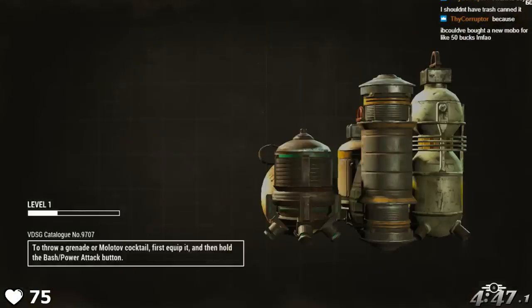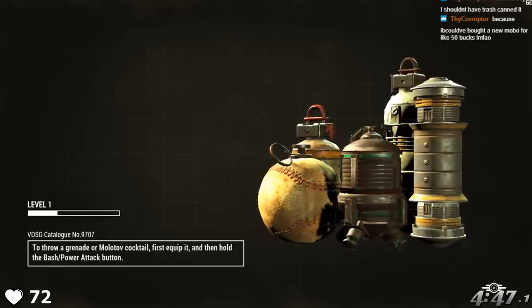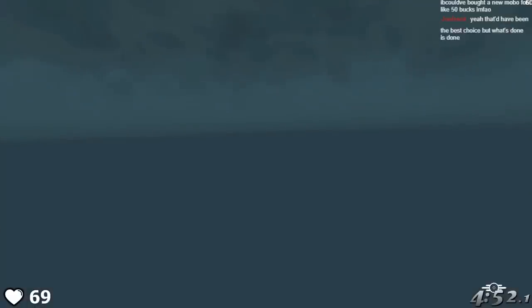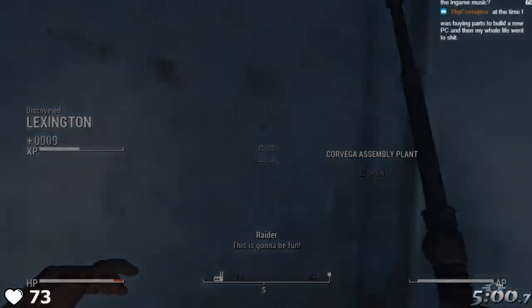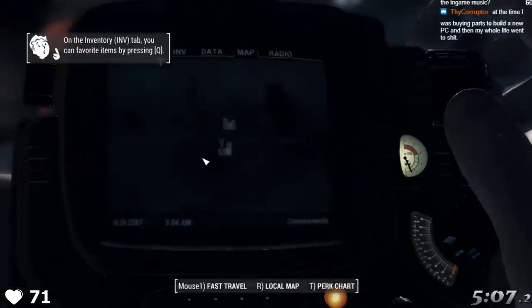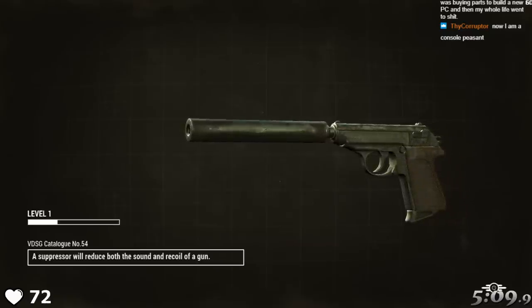When this punchwarp interrupt is successfully performed, it will cause us to load in at the Corvega assembly plant. If you're familiar with the USS Constitution quest, you'll know that we have to repair the ship in order to help Ironsides and company return the ship to the Atlantic Ocean. The final item we need to repair the ship are FLL-3 turbopump bearings, which spawn inside of the assembly plant. By getting the bearings right away and then repairing the ship with them right away, we can sequence break the quest to completion almost immediately. Upon entering the plant, we load a save we made at Greentech and then set up a punchwarp in a nearby location. When we trigger this punchwarp inside of Corvega, we'll be teleported next to the chest that contains the bearings. After grabbing them, we'll then run to a nearby exit and fast travel back to the USS Constitution.